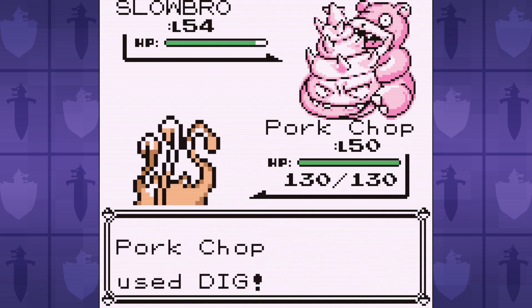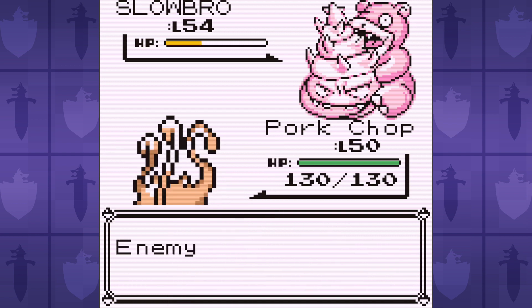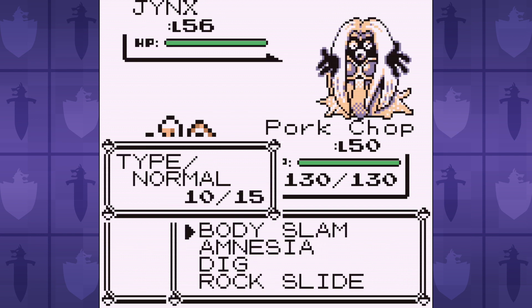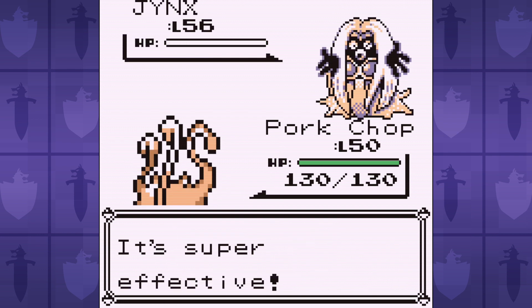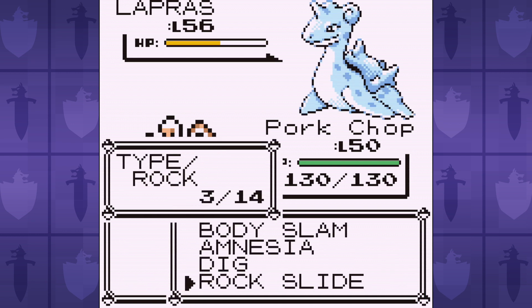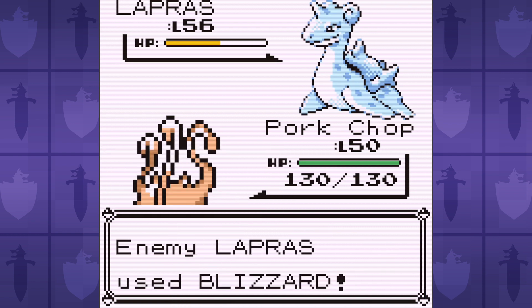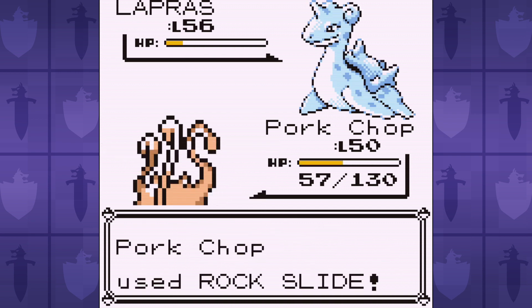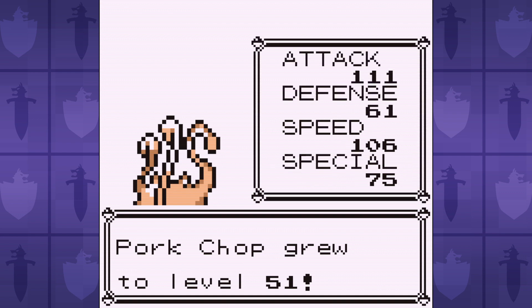At that point, we can outspeed the Jinx and knock it out with Rock Slide. But Lapras is a 3-hit KO still, and confuses us to boot, opening us up to a potential Blizzard freeze. Come on Mankey, I really want you to be good here, but you're kinda letting me down. With all those Amnesias, you forgot how to be a good Pokemon.